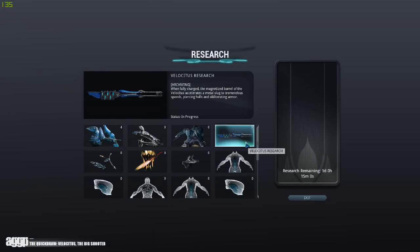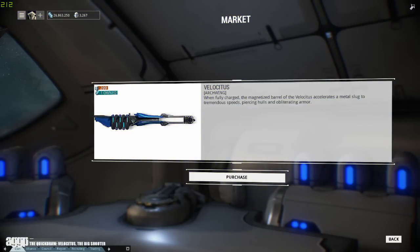You can pick up the Velocitus in the Tenno lab in the clan dojo after you've completed the appropriate research. Its components have been reported to drop in the arc wing extermination mission on Mars and Venus. But for our wallet warriors, you can always pick it up pre-built in the market along with the weapon slot and catalyst for 200 plat.